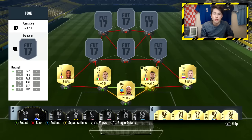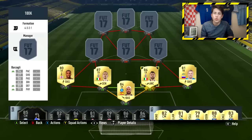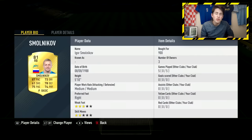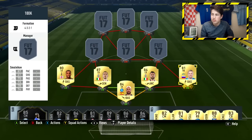Bonucci has really good passing, so he can play some balls over the top to your strike force. Next we've got Barzagli — a very similar player. He's quick, has very good strength, good defending, and good work rates too. Definitely a very solid centre-back partnership — you're not going to be letting in many goals with them. And to complete the defence, in the right back position we've got Smolnikov — a very well-rounded card. Never really see anyone using him, but he does have some very good stats.